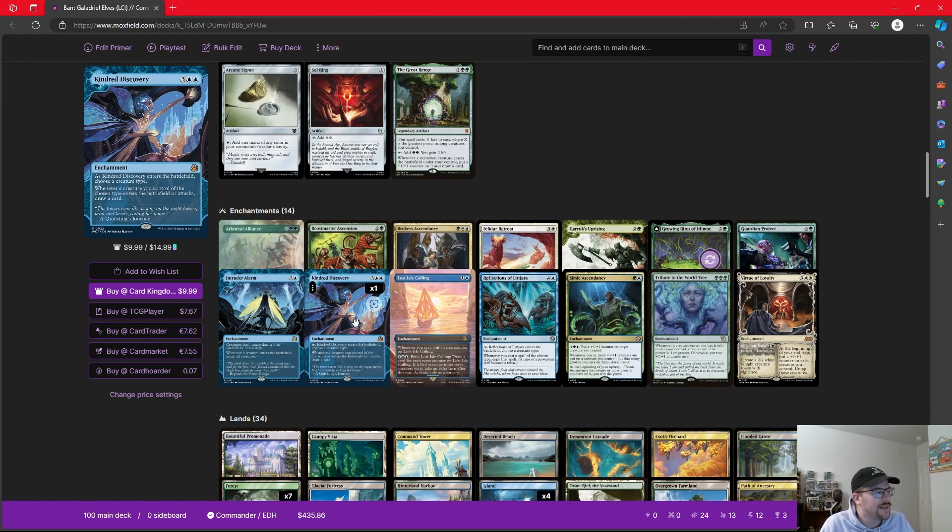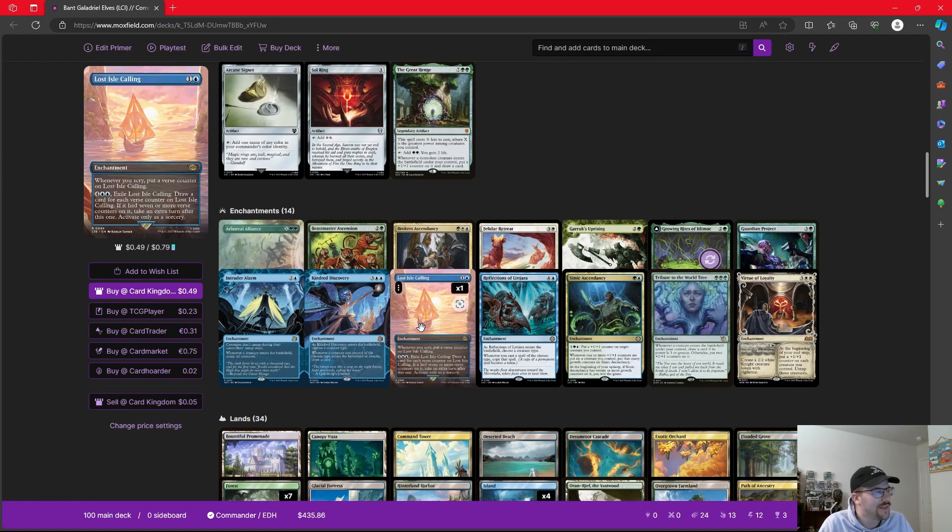Kindred Discovery allows us to draw a card anytime an elf comes in or attacks — pretty great for refilling our hand. Lórien Revealed from the main set: whenever we scry, we put a counter on it, and for six mana we can exile it and draw a card for each counter on it. If it had seven or more counters on it, we take an extra turn. This is a way for us to help close out the game — build a big board state, exile it, draw a bunch of cards, take that extra turn, and hopefully win in combat.